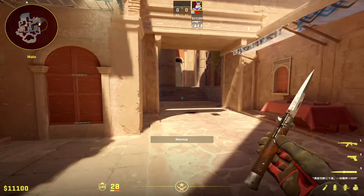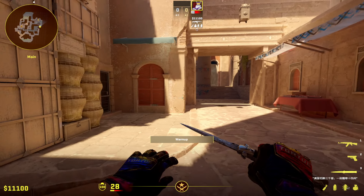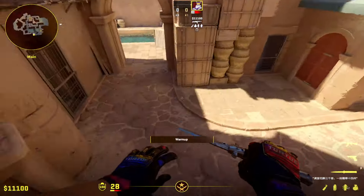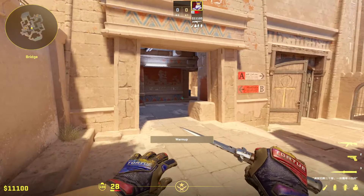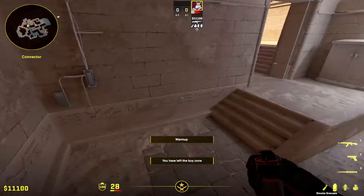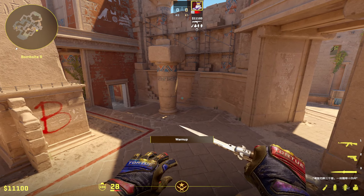That covers basically how to take all the important map control on Anubis. I'm not talking much about how to end the rounds — that could be another session. All I'm teaching here is: how do I take A main in a way that's hard for CTs to counter? How do I take mid control? For B, the space right before the site is basically free, so we talked about how to effectively pressure the site. For connector, we covered how to take it and how to abuse it once you have it.